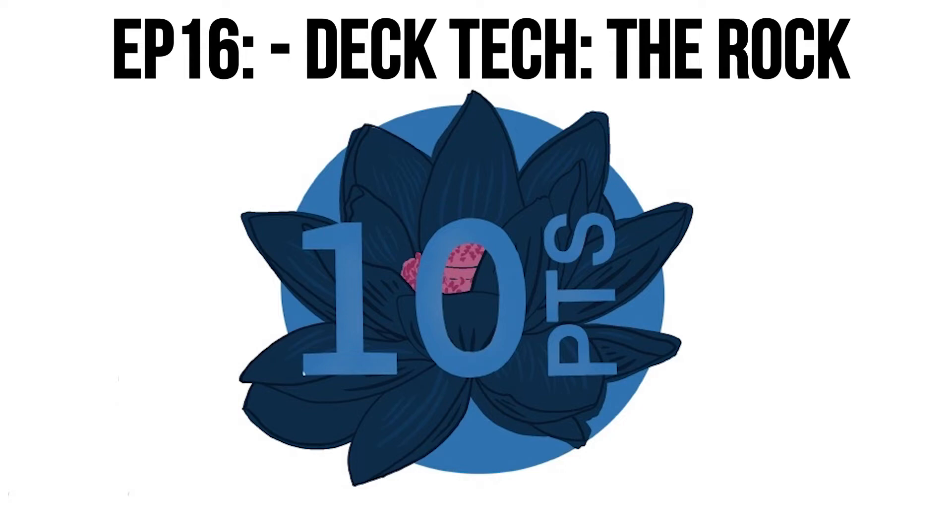When you say you're playing a utility land package, does that also include Urza's Saga? Yes — that's another card that's relatively new. Also I checked — it is Boseiju Who Endures. That card's busted, by the way. It is really good. Yeah, the card's so good.